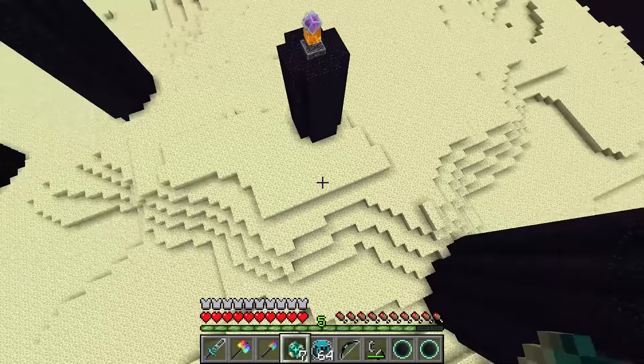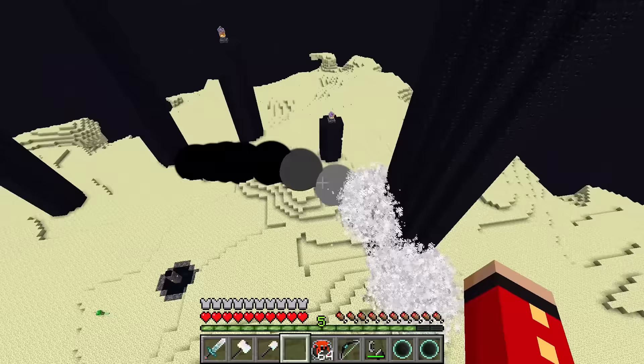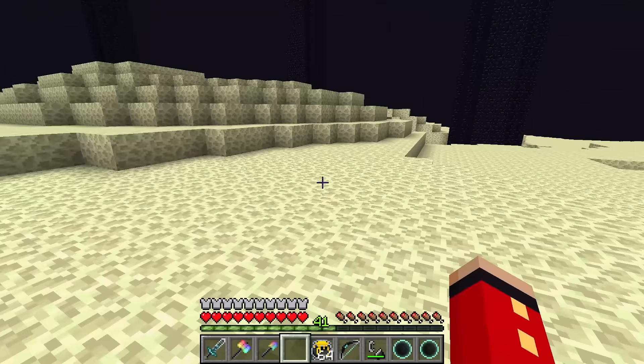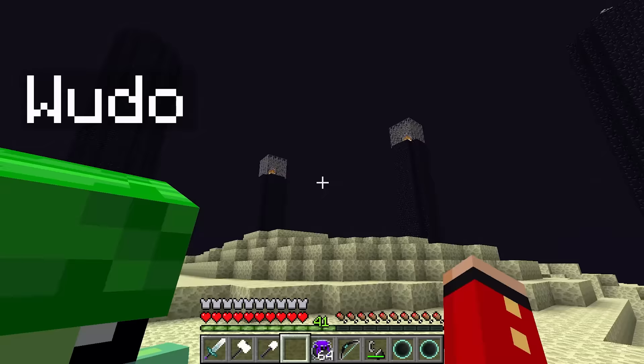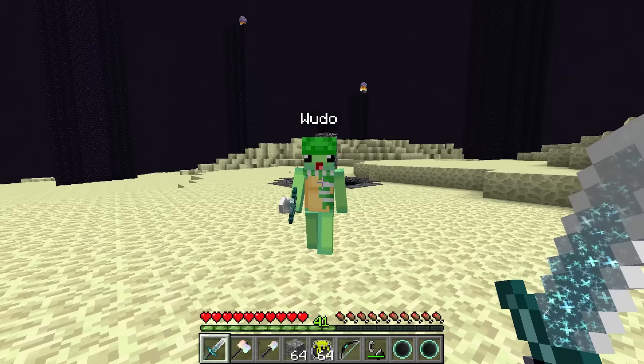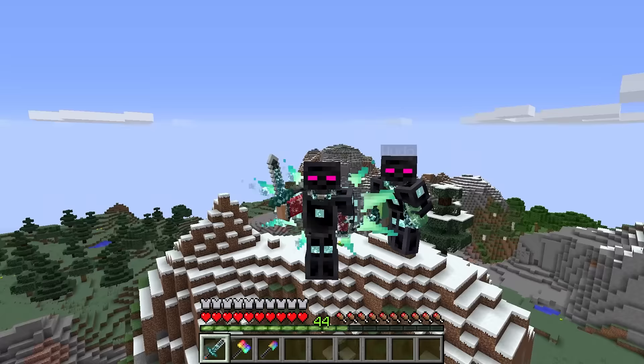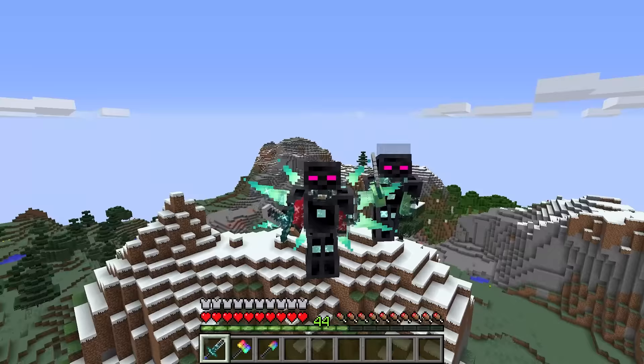Matter of fact, I'm literally just gonna throw all these ender pearls in the End and destroy it all. Wait — we're gonna die too! That's too many black holes! Watch this, Wudo — look how cool this is! That is actually really sick. Do you see it now? I'm the most powerful person in the entire world — no one can defeat me! Actually, Mongo, I'm the strongest person in Minecraft. Watch this! No way — you just killed me!